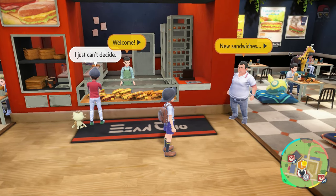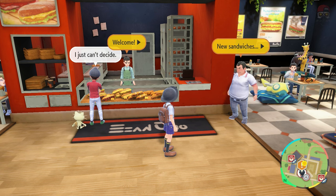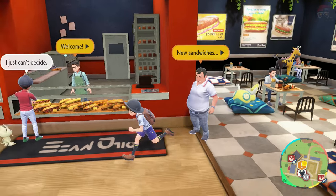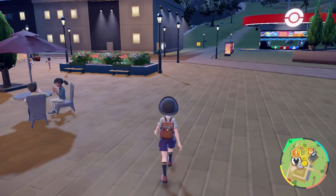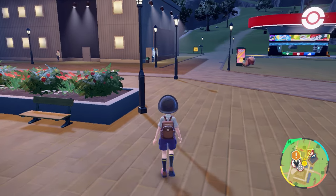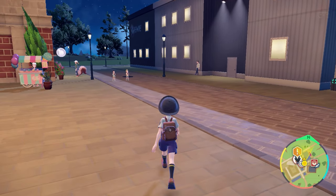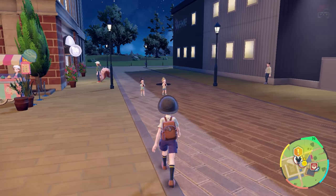There are five types of Herba Mystica: sweet, sour, salty, spicy, and bitter. Every time you get one and bring it to the recipe NPC, he'll give you a brand new set of recipes for that Herba Mystica category. When you've brought him all five, you'll have all the different recipes. Remember, you don't need recipes unlocked to make these sandwiches — just look up the ingredients online.